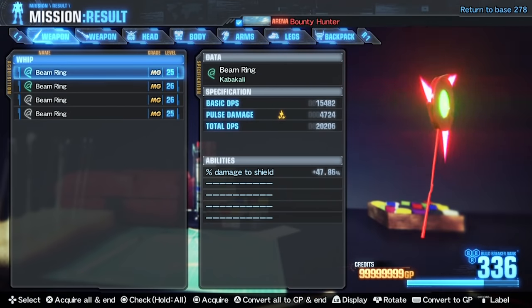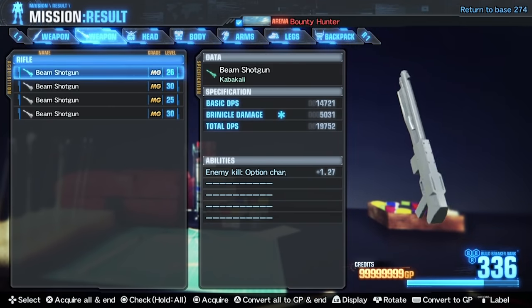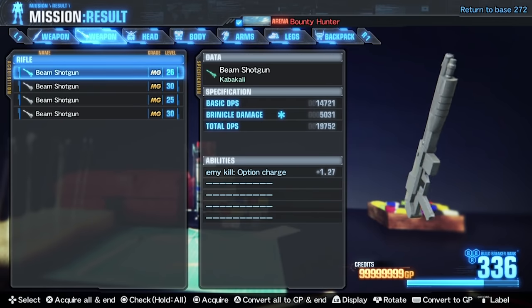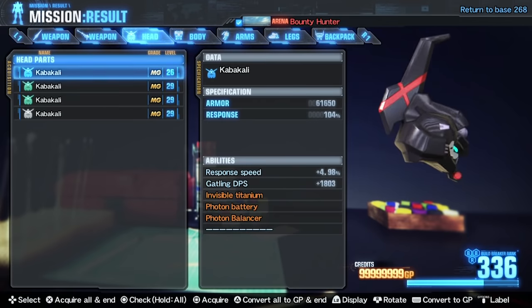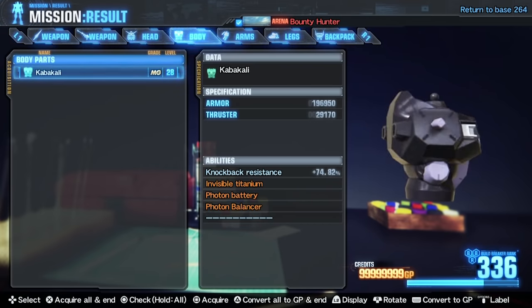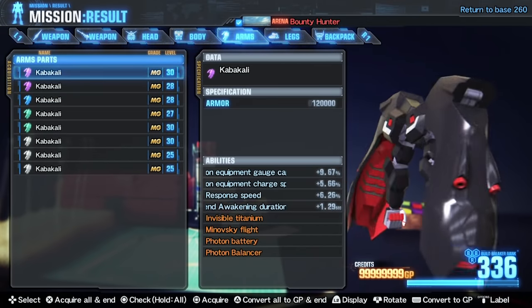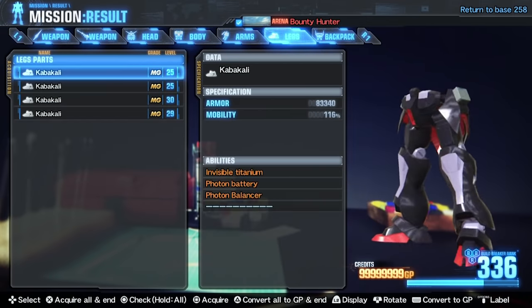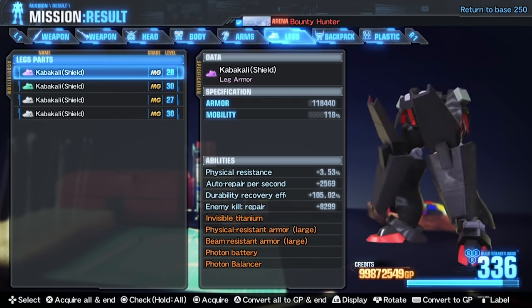The Head, Body, Arms, Legs and Backpack have Invisible Titanium which increases Durability by 20%, Photon Battery which increases the Thruster Capacity by 5000, and Photon Balancer which increases Cancel Combo Damage by 10%. The legs with built-in shields have Physical Resistant Armor Large which increases Physical Guard by 8% and Beam Resistant Armor Large which increases Beam Guard by 8%.